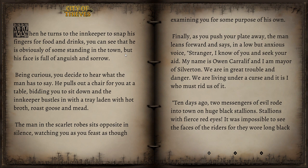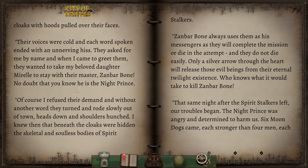Ten days ago, two messengers of evil rode into town on huge black stallions with fierce red eyes. It was impossible to see the faces of the riders, for they wore long black cloaks with hoods pulled over their faces. Their voices were cold, and each word spoken ended with an unnerving hiss. They asked for me by name, and when I came to greet them, they wanted to take my beloved daughter, Muriel, to stay with their master, Zanbarbone — no doubt you know he is the Night Prince. Of course, I refused their demand, and without another word, they turned and rode slowly out of town. I knew then that beneath the cloaks were hidden the skeletal and soulless bodies of spirit-stalkers.